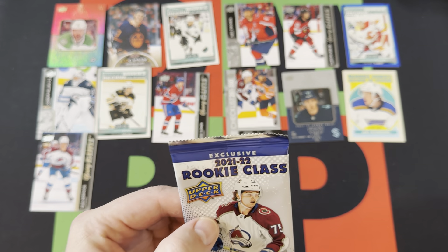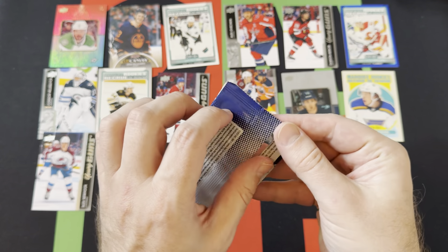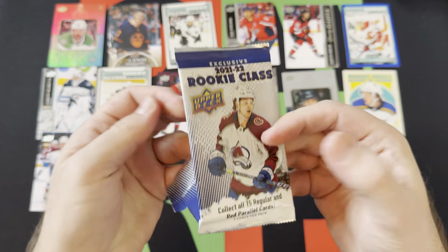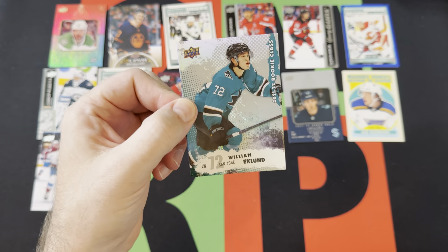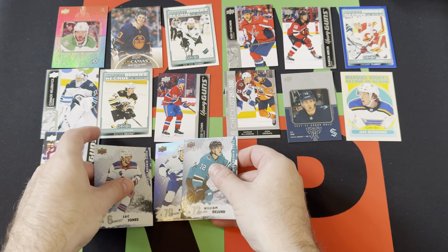We're down to our Rookie Class exclusive 2021-22 bonus pack. Let's see what we got: William Eklund, Ross Colton, and Zach Jones.